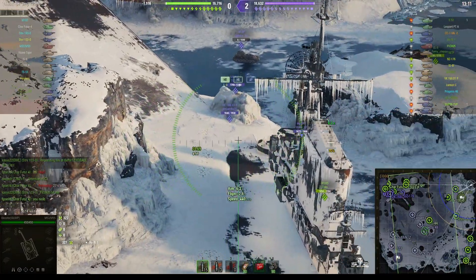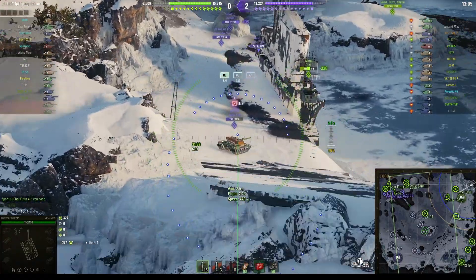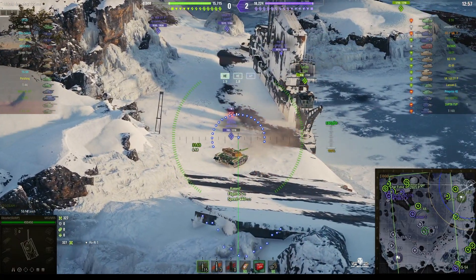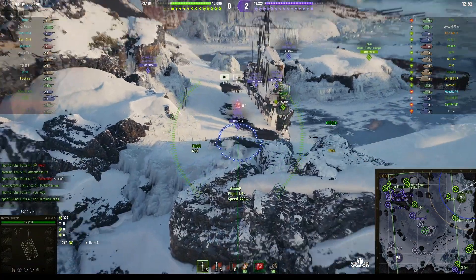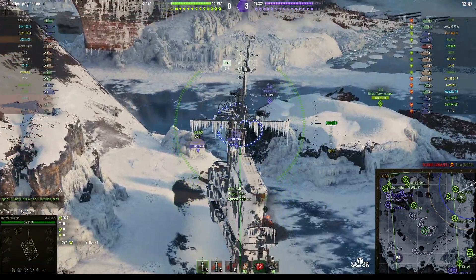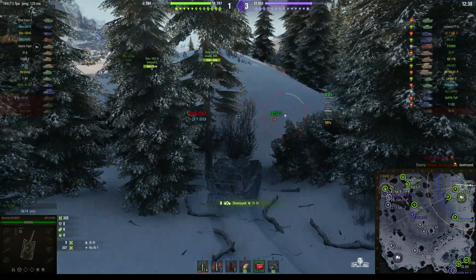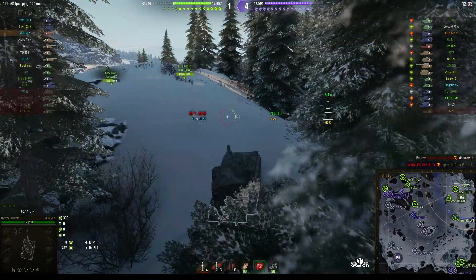We saw an E-50, but we've lost sight of him. Look at this BZ-176 — if he gets closer to the Citadel on the aircraft carrier, he might be able to get a shot at him. Can't get a shot at the moment. We might be able to get a shot at this ISM. Round's out — and he gets a splash kill! He's taken an enemy gun out of the game, and in fact it's the first kill of his team.